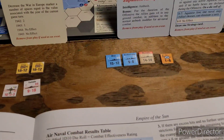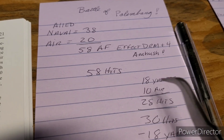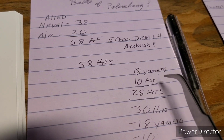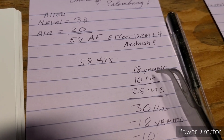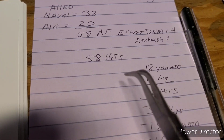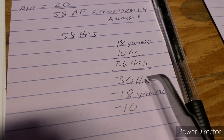All right, we get these battle results. 58 hits — we've got to spread them out for the Japanese land and air. Yamato takes 18 and the air unit will take 10; that flips them both over. That's a total of 28 hits out of 58, which means we've got 30 hits left to apply.